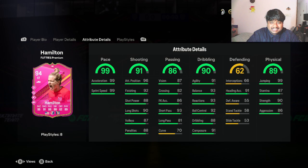Looking at the stats: she has 99 pace, 91 shooting, 86 passing, 90 dribbling, 62 defense, and 89 physical. These are actually pretty decent stats for a free card. Even if you don't use her in your team, you can always keep her as a high-rated fodder — a 94-rated card just for playing games. Use her or don't, she's a good card to have in your club.